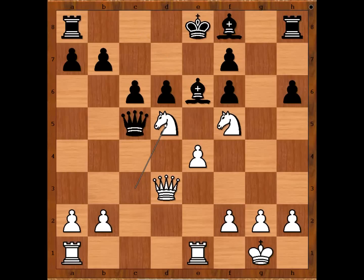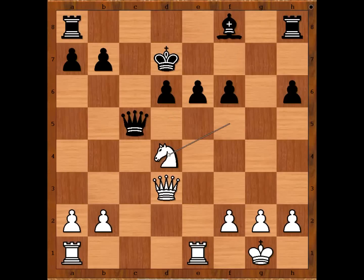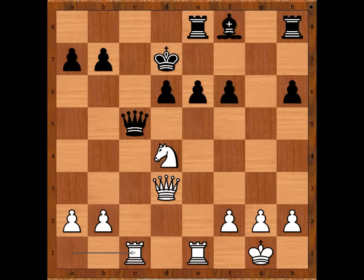C takes on D5. Bishop is pinned. King to D7, unpinning. D takes on E6. F takes on E6, attacking the Knight. Knight to D4, threatening Knight takes pawn on E6. Defending. Rook from A to C1. Watch how all white pieces are mobilized to D5.